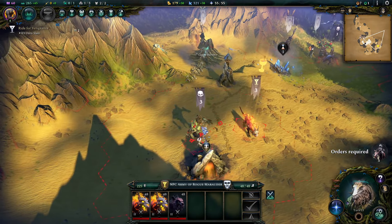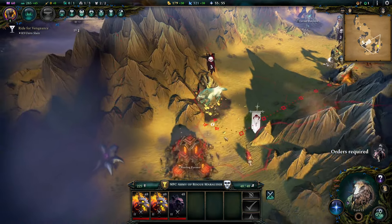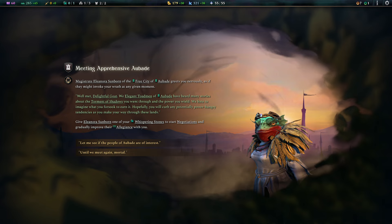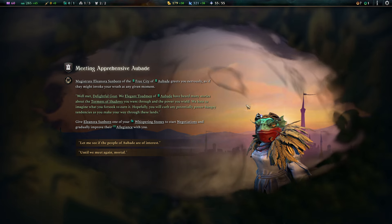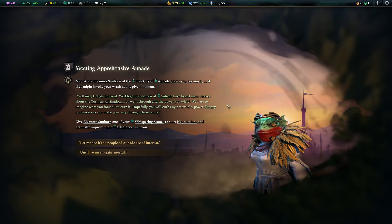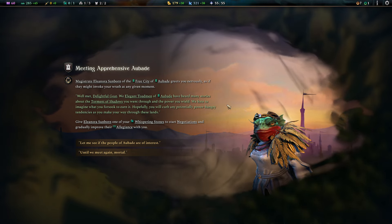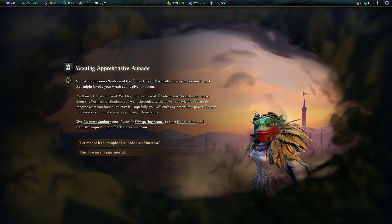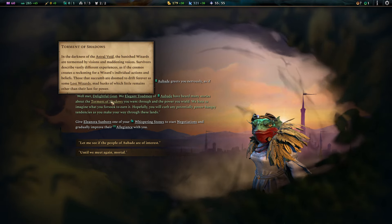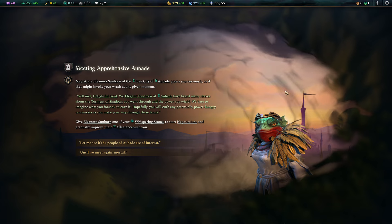What are you doing? They're rogue marauders. Can I check that out? I met somebody — a frogling. Magistrate Elornia Sunborn of the Free City. Okay, so they're a high type. Greet you nervously as if they might evoke your wrath at any moment. 'Well met. We elegant toad-men of Aubade. I have heard many stories about the torments of shadows you went through and the power you wield.' So you get banished to the astral void and most of them go mad — that's the astral horror kind of thing, why the magic creatures come out so crazed.